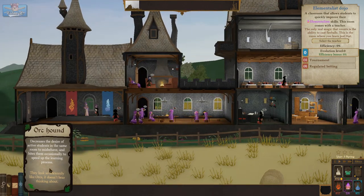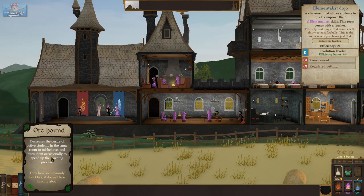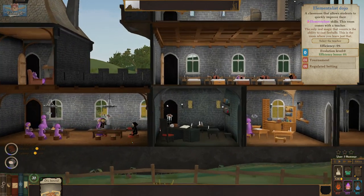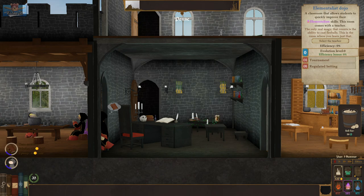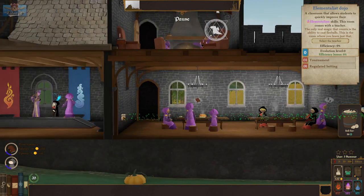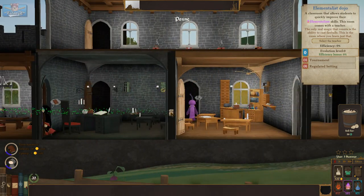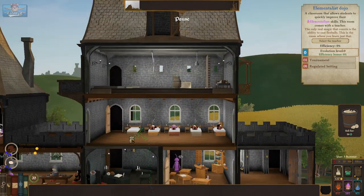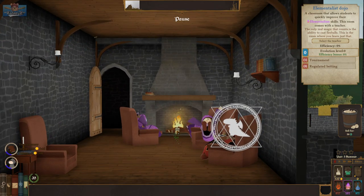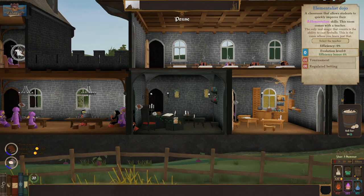The orc hound decreases the desire of active students in the same room to misbehave, and bites them occasionally to speed up the learning process. Let's put that in the shadowy room. Only if it's got that slot — so it can go in the students' lounge or the dueling room. It can't go in here.